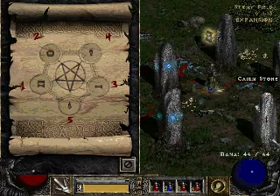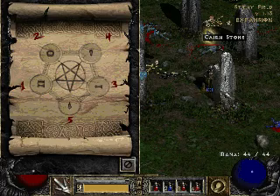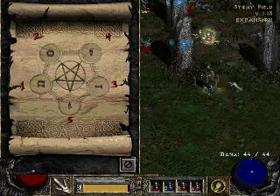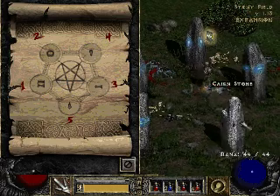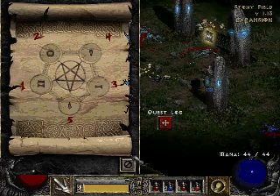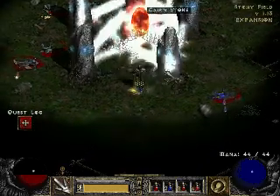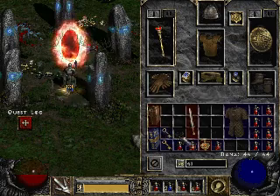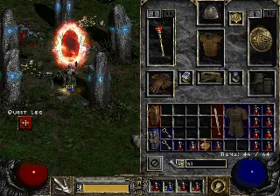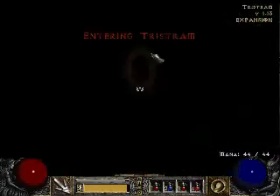I am overburdened. Let's head down. We're going to create a potion and then fight some baddies. What has been updated - find and rescue Deckard Cain. Here we go.